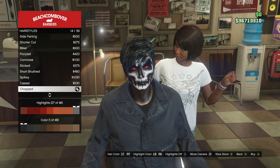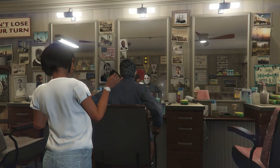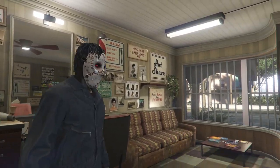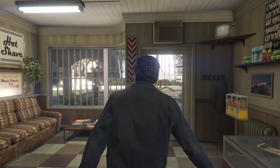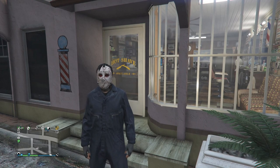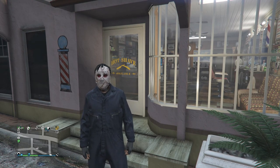After you have the hairstyle, back out — that's basically it for the Jason outfit. Go to the clothing store, save this outfit on whichever slot you want, and now we'll work on the second outfit.